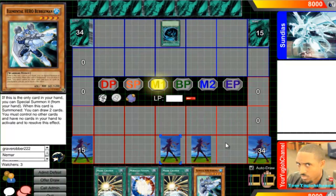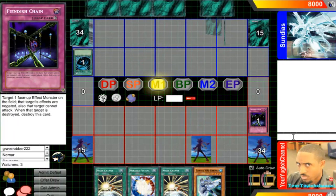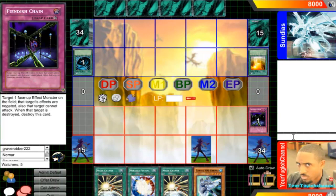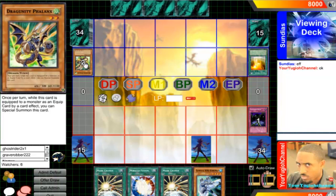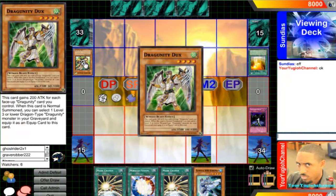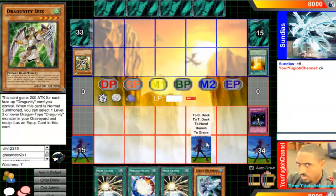Let's go — Space off on Fiend is chained, that's fine. Activate V. There's an effect, okay — pitch Phalanx. It goes to his hand. I'm going to activate Torrential when he summons it.